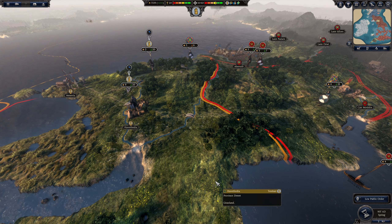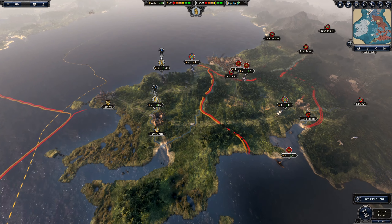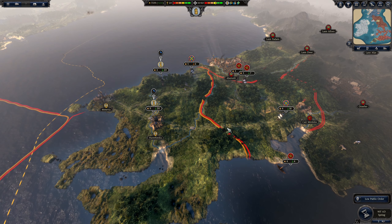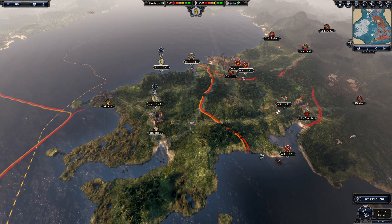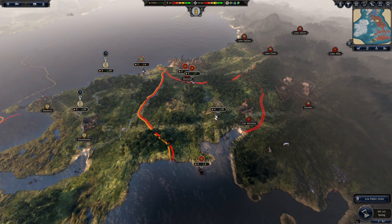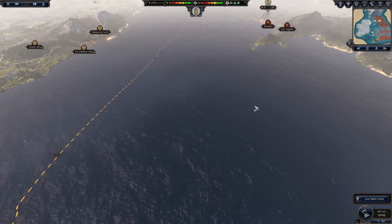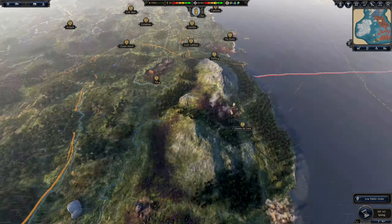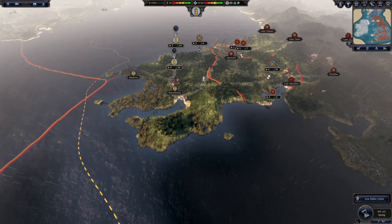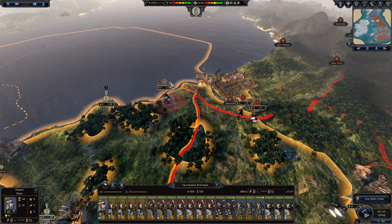I was looking at this picture and thinking this really looks like a piece of chess — there are so many armies around and you're just trying to calculate what is the right move in this situation. How can you make it work so that if you can't defeat your enemy at first, at least you weaken him? So here we are right in this situation.